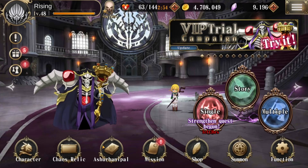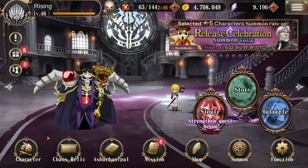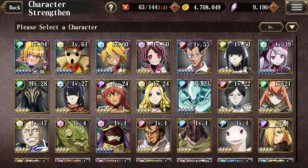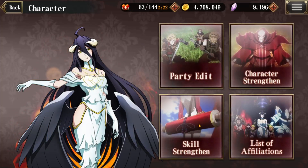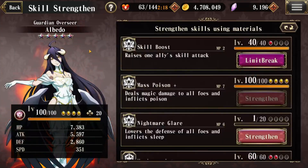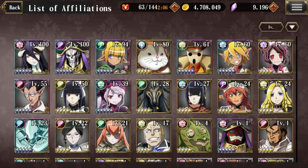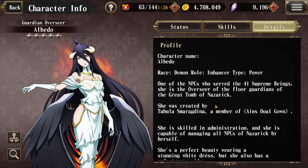Now we'll look at the bottom ribbon — these seven buttons down here are all very important. The first is Character. When you click here you do anything character related: Party Edit to change your four character lineup, Character Strengthen to increase their levels, Skill Strengthen to increase their abilities (you'll definitely want to come here multiple times for your most frequently used characters), and lastly List of Affiliations, which is an information-only section showing a summary of stats and some lore about the characters.